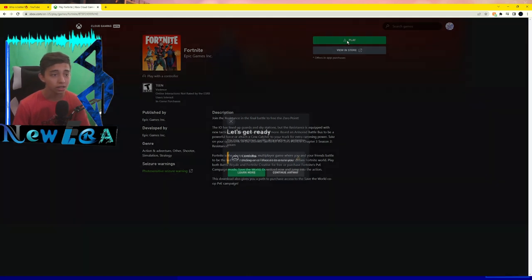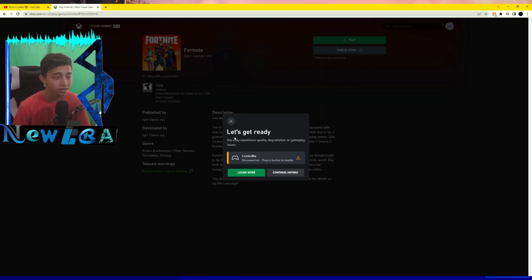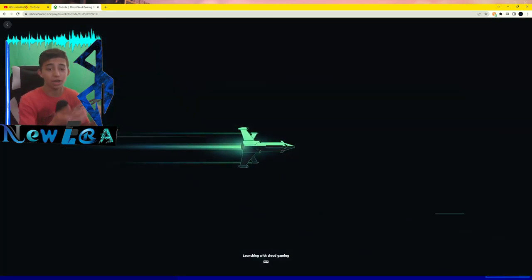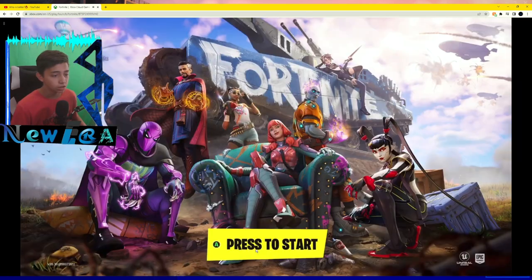Click 'Play,' and then it'll say 'Let's Get Ready.' It might say 'Controller' — just hit 'Continue Anyway.' A loading screen will pop up, give it a little bit to load, and then Fortnite should appear.